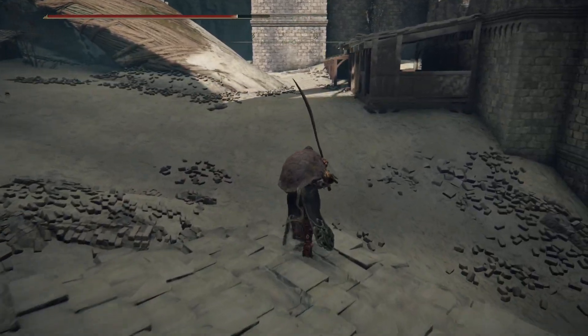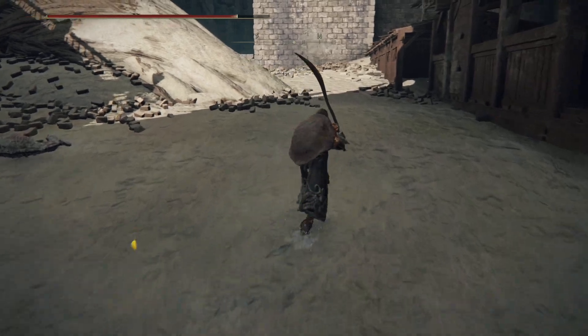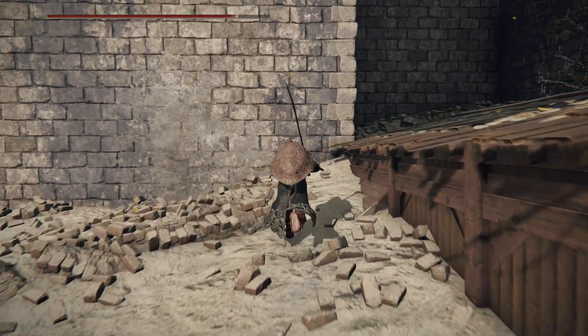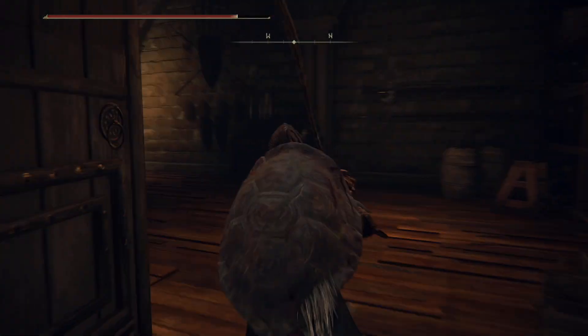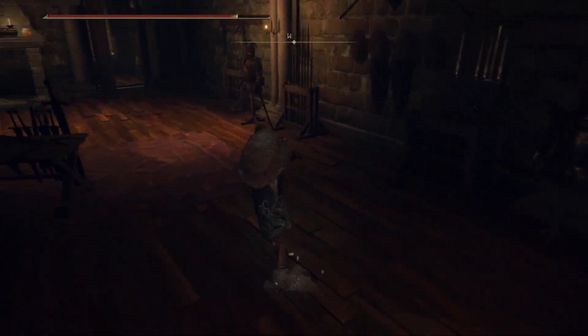There will be a couple of dogs on the ground just here. It's up to you if you want to fight them. Generally speaking, if you just run straight up over this way and up onto this little shanty-looking roof here, one of them might follow you up, but you can pretty much just run all the way through and expect to be pretty fine. If they do follow you, just hold them off and attack through the door — it's going to work pretty nicely for you.